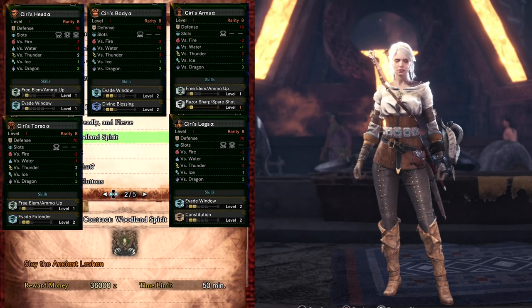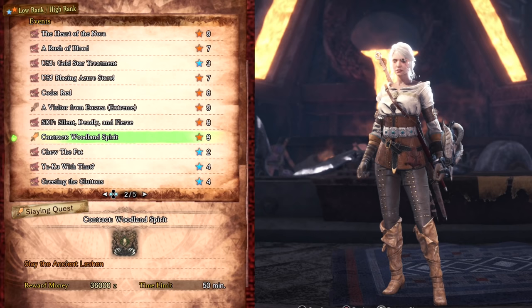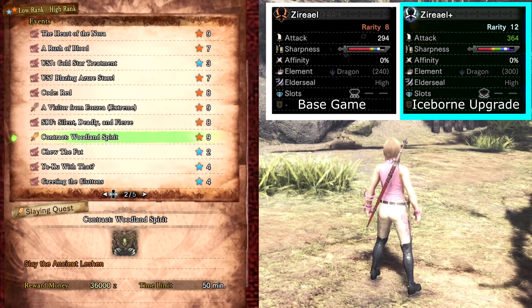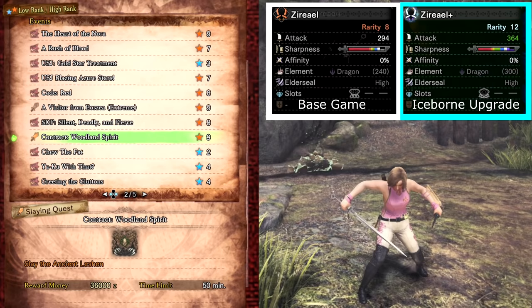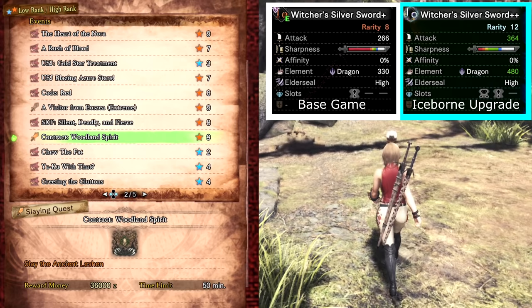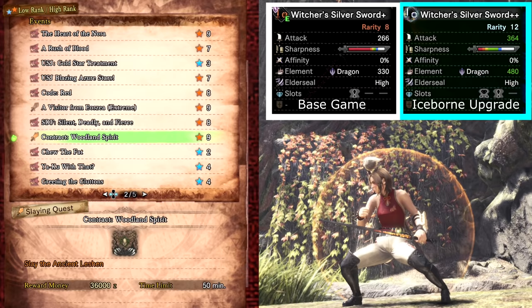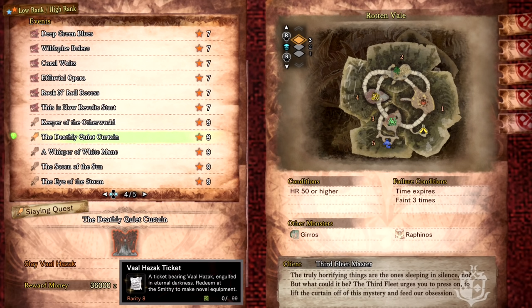Contract: Woodland Spirit drops various crafting materials which can be used to craft the high rank Ciri armor set. You need to equip the full set and it will change your character's appearance to look and sound like Ciri from The Witcher. You can also get the layered armor for Ciri and Geralt from The Witcher 3 using mutagens from this quest. The Zireael Dual Blades are very good in the base game for overall raw damage and dragon element if you unlock it with Free Element. You can make these into master rank versions in Iceborne using Unity Symbols as well as making it into a layered weapon skin. You can use materials from this quest to upgrade the Witcher Sword to a Witcher Plus Sword for high rank, which can be further upgraded to master rank in Iceborne as well as a layered weapon skin. Some of the base items need materials from the special assignment Contract: Trouble in the Ancient Forest.